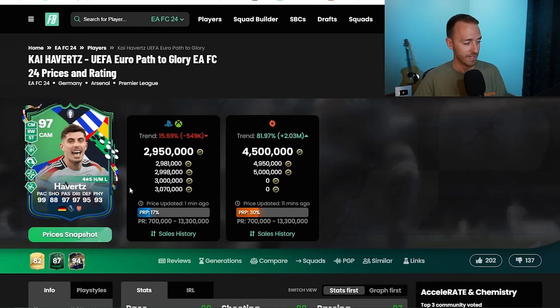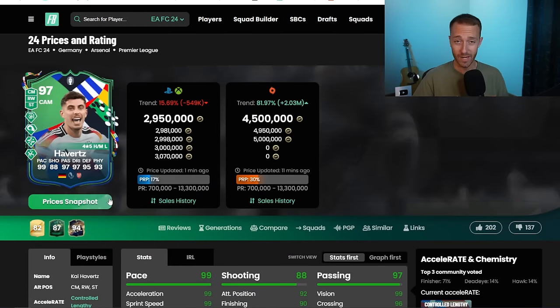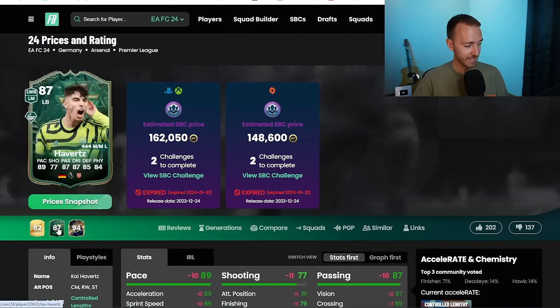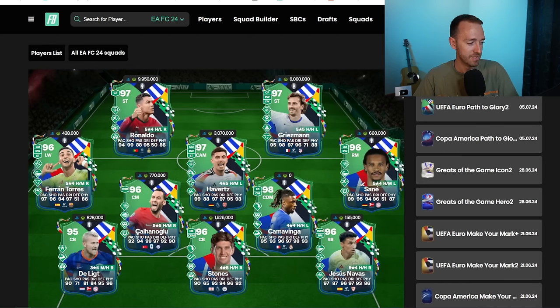This Havertz card, I'm still unsure on what is going on here because he is a center-attacking mid, center-mid right-wing or striker that has more defense than he does have shooting. He can't play left-back. He does have high-medium work rates though. The other Havertz cards, this one, and the Winter Wild cards had medium-medium work rates, so maybe still a cool card there. But again, very expensive, very rare.